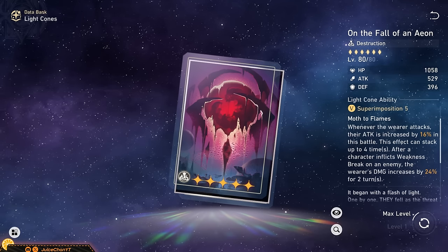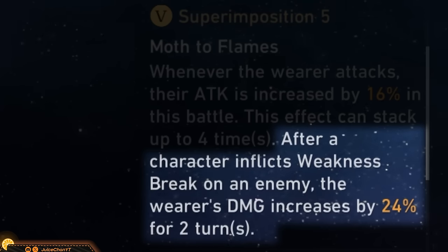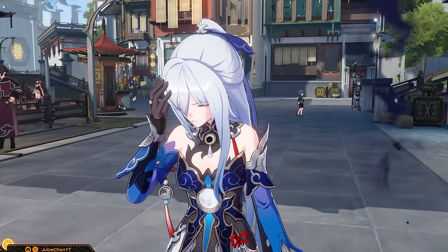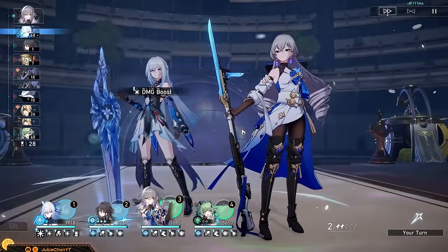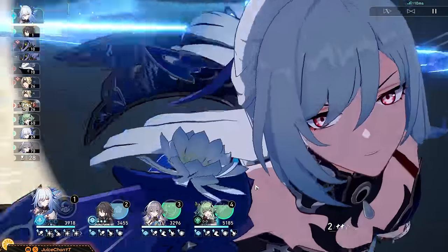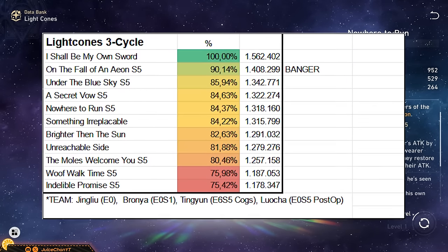The winner is Fall of an Eon at S5 — you get that cone from the Herta shop. It gives up to 64% attack with its passive that needs to be stacked, so on average it's like a 32% increase. If you manage to break even one enemy with your team present, Jing Liu also gets a 24% damage increase. With proper elemental coverage, this is easy to fulfill as there are always small fries to knock out. With this light cone, there's actually no need to go for anything else. Other viable options include Under the Blue Sky, Something Irreplaceable, Secret Vow, and Nowhere to Run.